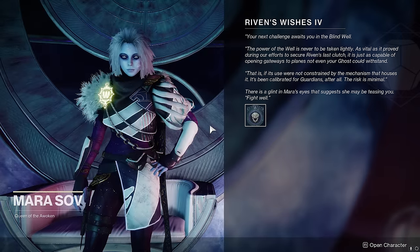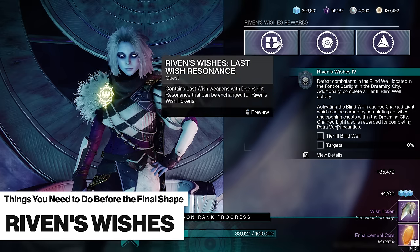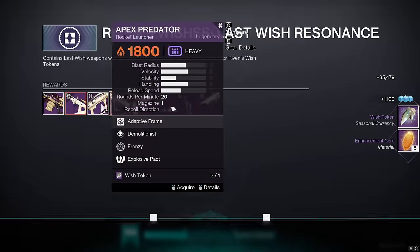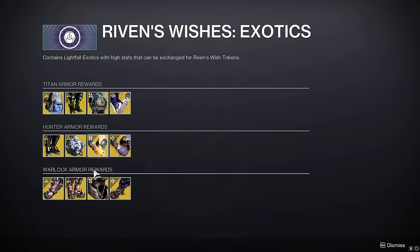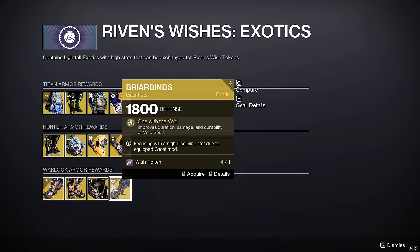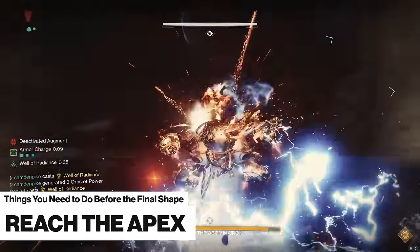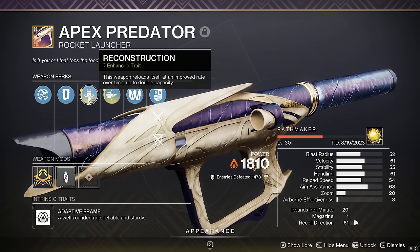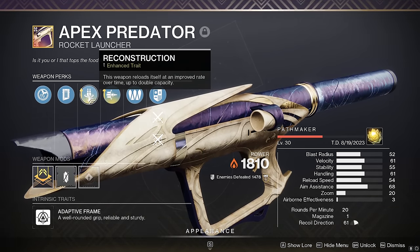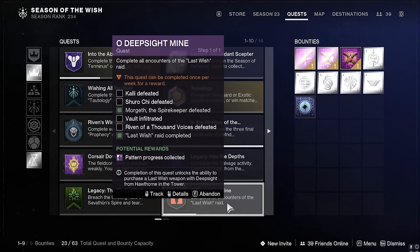The final weapon-related thing to check off is the Riven's Wish questline, which will be removed in Final Shape. These quests are super cool because you get to pick the loot you want — you can get a Last Wish red border, an exotic armor piece from the past year, or other options. This is an extremely convenient way to get exotic and Last Wish weapons even as a free-to-play player. The Apex Predator rocket launcher in particular is extremely strong, and getting it is more important than most weapons in this video — it can roll with Bait and Switch and Reconstruction, making it an absolute top option for sustained DPS. The Hawthorne bounty will also get you one red border per week, making it even easier to get this must-have rocket launcher.